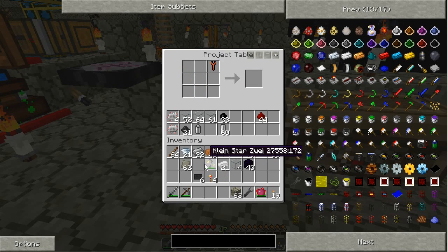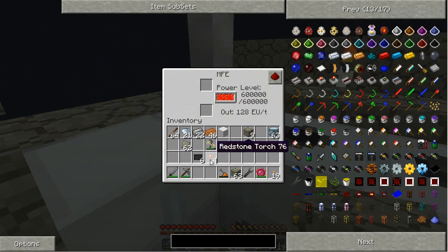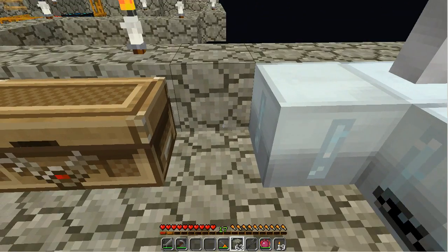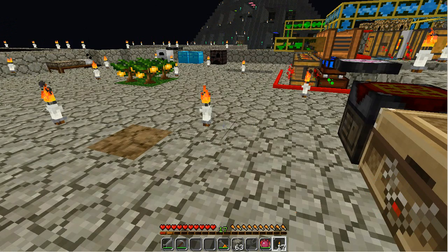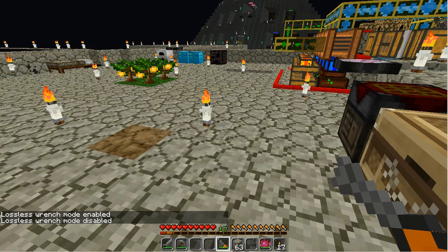I need a wrench that hasn't been used yet — nothing unrepaired. Circuit and a battery. Electric wrench. Now, with electric wrenches, they have what they call lossless mode. It uses a lot of energy, but you guarantee to get back your machines — hence why you want to use it despite the energy usage. So you take shift, press M, and click. Lossless mode enabled, but it's going to take a lot of energy.